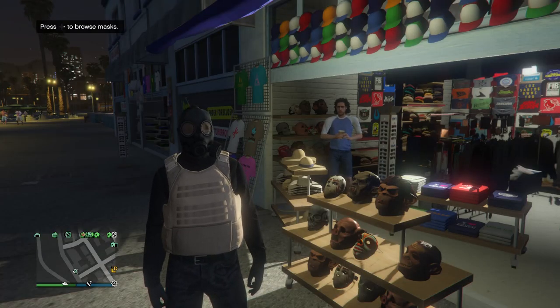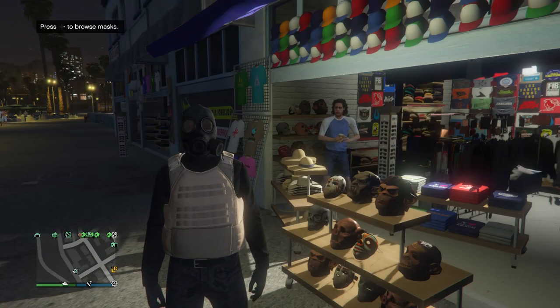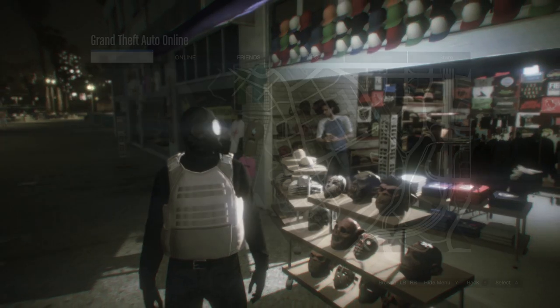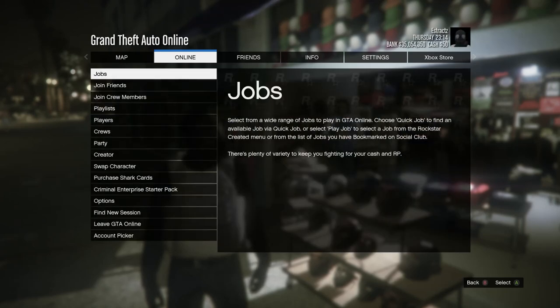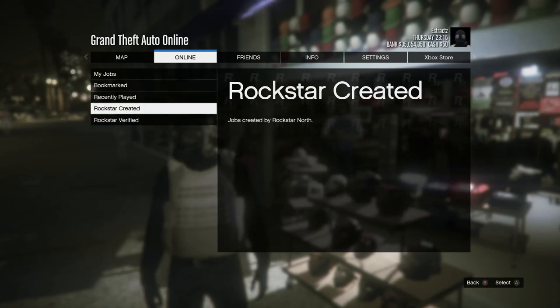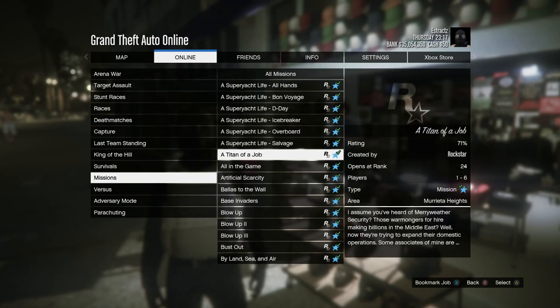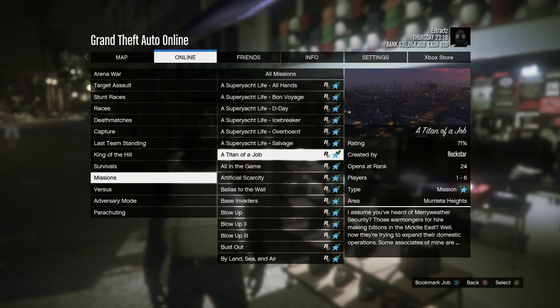After you've saved your outfit on slot 1 or slot 20, start up the job called Titan of a Job. Hit pause, scroll to online, hit jobs, play job, Rockstar created, scroll down to missions, and look for the job called Titan of a Job and start it up.